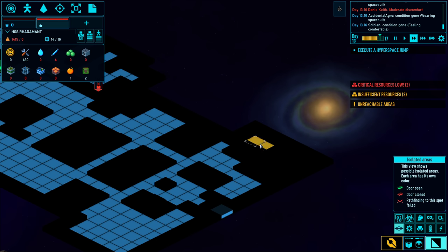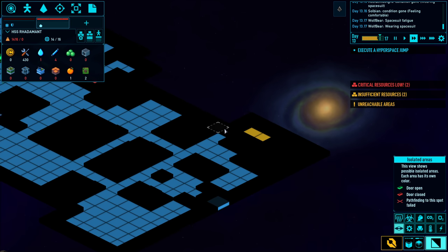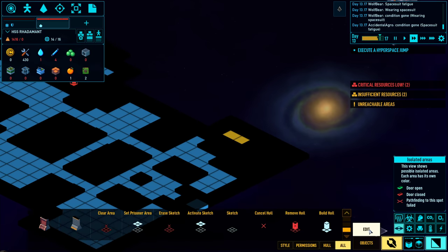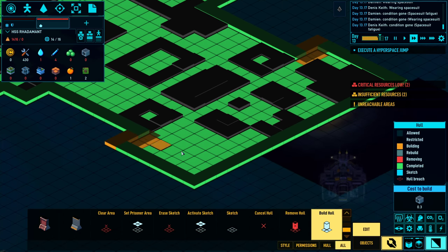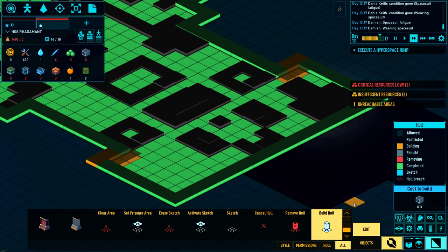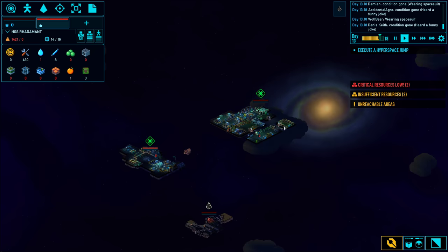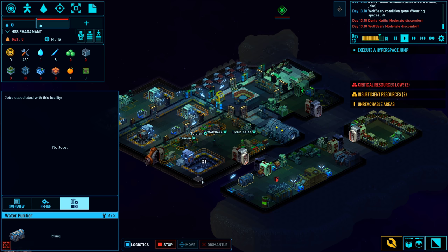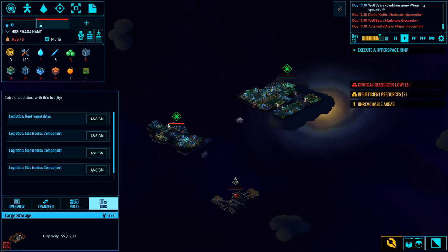There are some unreachable areas with this current hyperdrive design - this will probably be the first thing I fix. That isolated area is easy to fix - all I need to do is bump this out just like that. Now they're taking everything over on this mining base and bringing it over to my brand new ship, emptying out its cargo and all that.